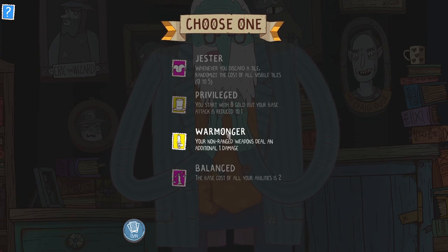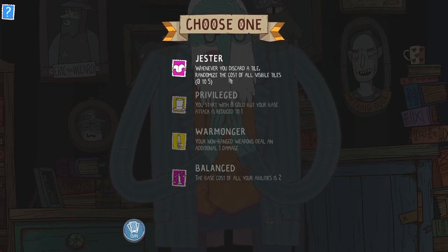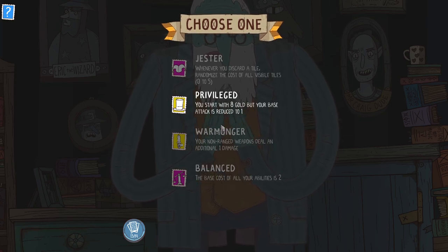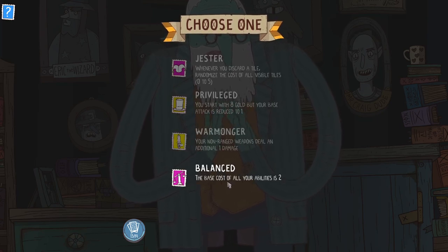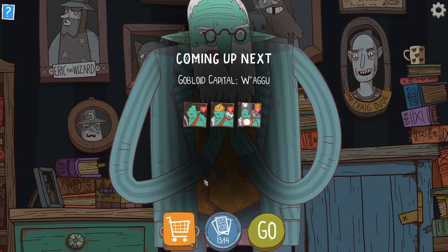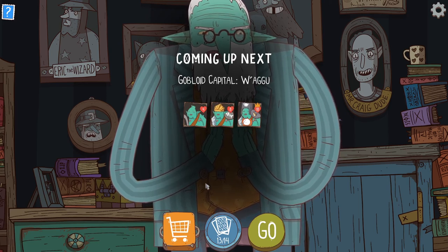So these are all the same? No. Non-range weapons do an additional one damage — I like that. Privilege: you start with eight gold, but your base attack is reduced to one. No thank you. Actually, that probably is very useful if you get a lot of equipment at the start. Whenever you discard a tile, randomize the cost of all visible tiles — you already got that. Base cost of invisible abilities is two — I like this. Non-range weapons deal an additional one damage.